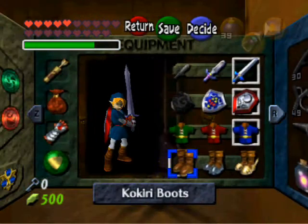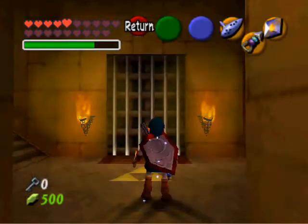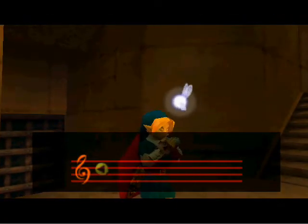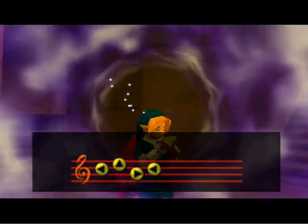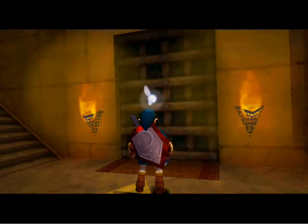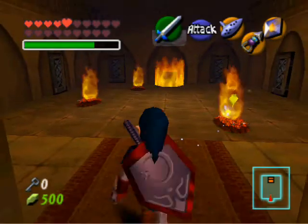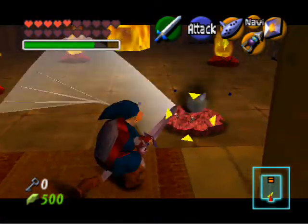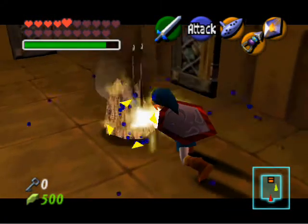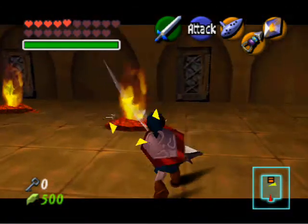I'm going to need my ocarina again. Let's see what this does — I don't think it's anything too fancy, but we'll see. It does what you would expect it to do, I guess — open the door for you. Alright, I'm going to kill you. And we got the nice shiny mirror shield last episode. That is so awesome.